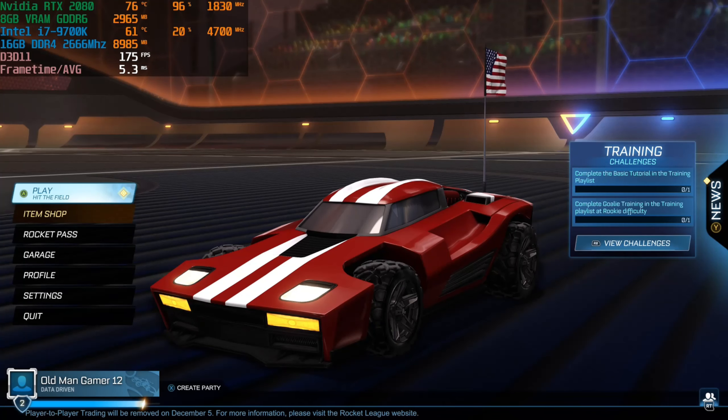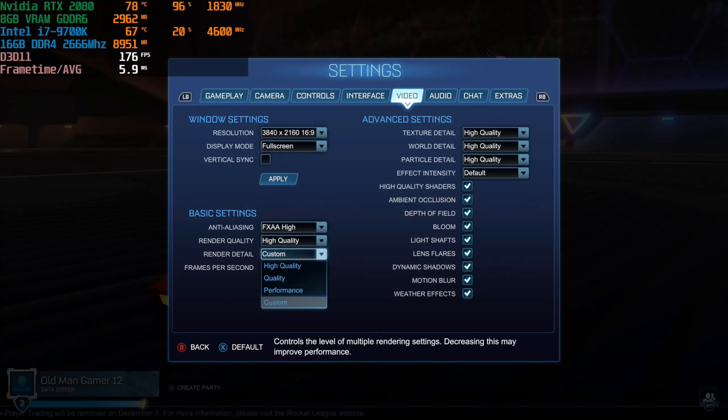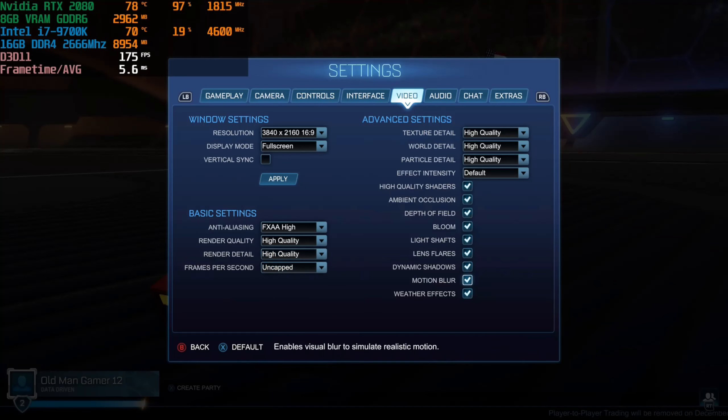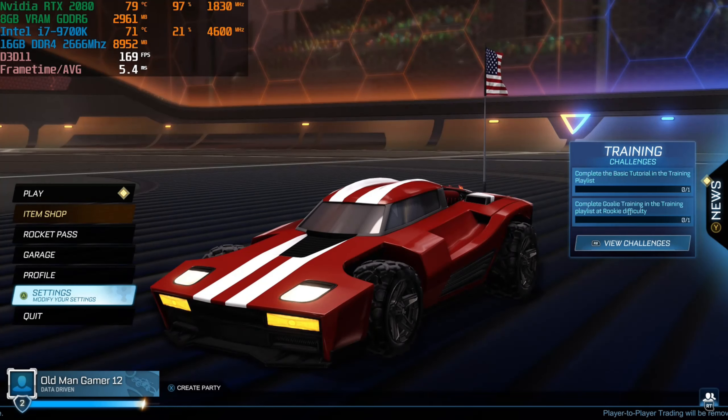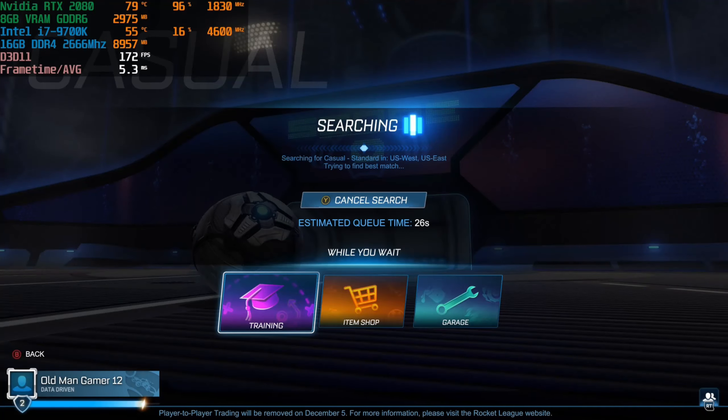Hi there everyone. In this one I'm playing good old Rocket League. I'll be using the i7-9700K paired up with the RTX 2080. Let's take a look at the graphics settings. Playing at full screen, 2160p, 4K resolution, and I'm playing on the highest possible settings. Frame rate is uncapped because I want to see just how many frames per second I can get. In Rocket League there are no higher settings — everything's checked. The only other thing I could do would be to go higher on the resolution. Let's go ahead and jump into a good old 3v3 match and see how many frames per second I can get using the RTX 2080.